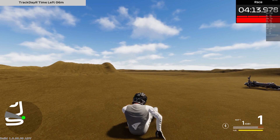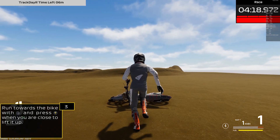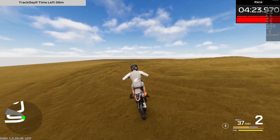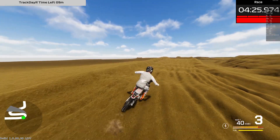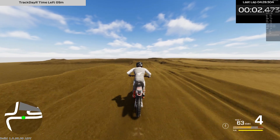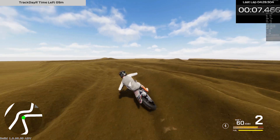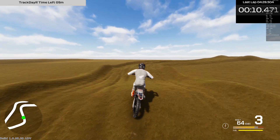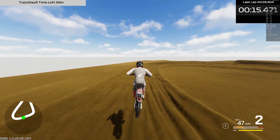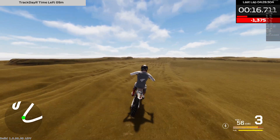As you can see, this is a very basic test track, but it replicates the kind of deep sand tracks you can find around the world. The track is very rutted from the get-go. I've already done a couple of laps on it without the new beta sand physics, so I have a good feel of it without this new implementation, and now I'm going to give it a go.